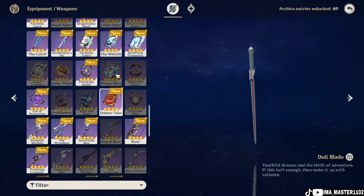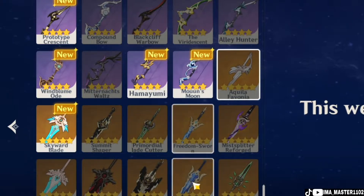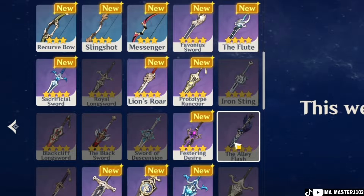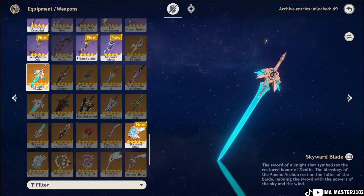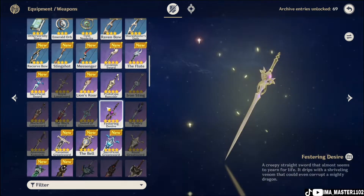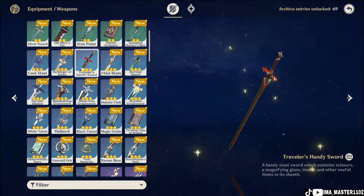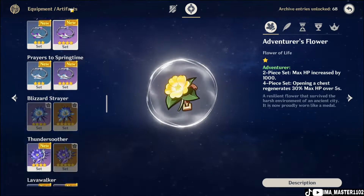The best weapons for Bennett are the Skyward Blade, Aquila Favonia, or similar swords with the highest base attack. Next is Freedom Sworn, and then Alley Flash, which is a four-star weapon with a high base attack — even higher than Skyward Blade. Other options include Blackcliff Longsword, Prototype Ranceur, Favonius Sword, Sacrificial Sword, Skyrider Sword, or the Traveler's Handy Sword.